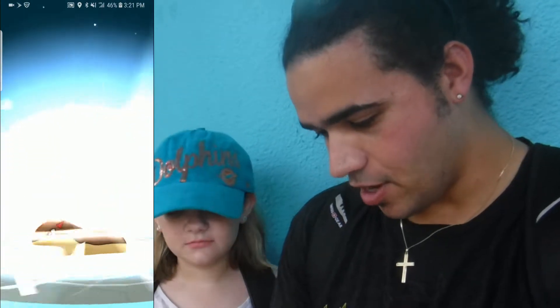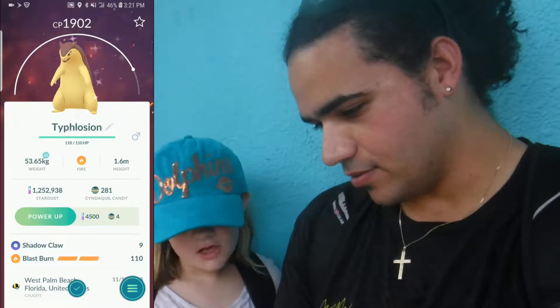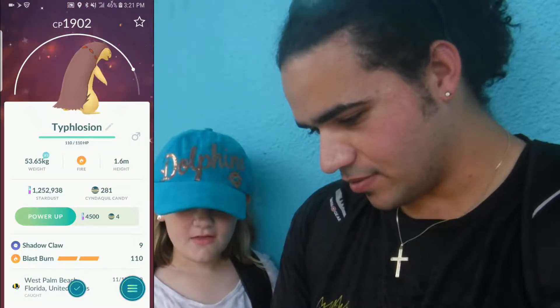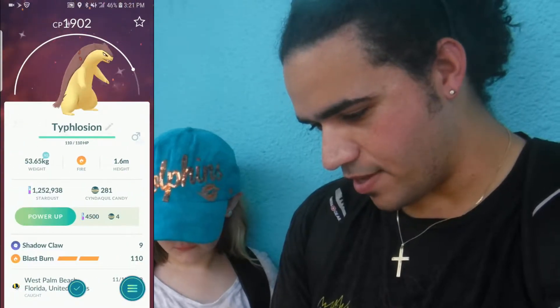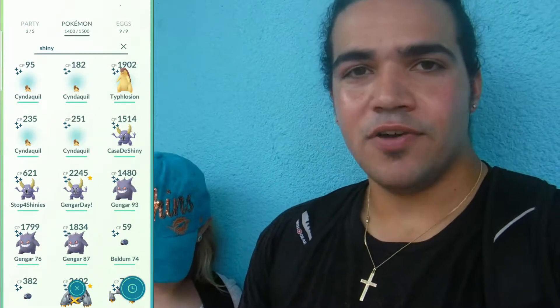Let's see what that one looks like. Oh yeah, I feel like that one's going to be really cool. Especially with the name and everything. Oh yeah — it's like a hedgehog type. It does look like a hedgehog. It's a fire type. That's cool. There we go, very cool. And with the exclusive move, Blast Burn. So there we go — shiny evolutions, exclusive moves. And so far, five.